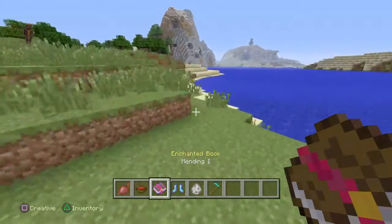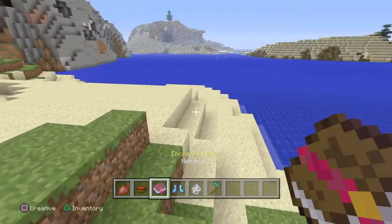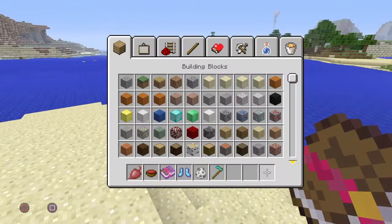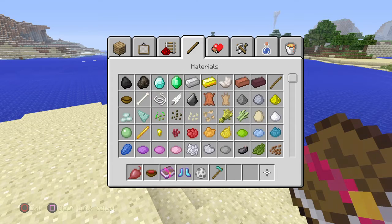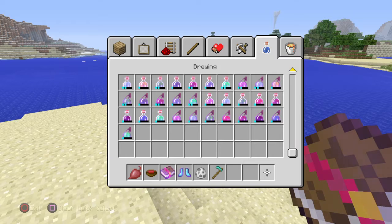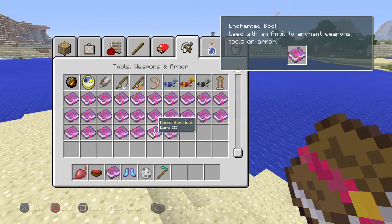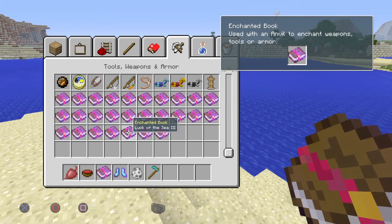There's the enchantment of Mending and then there's Frost Walker. I can't really remember what Mending does. We also don't have the Elytra, which would have been really dope to have — I would have said this whole update would have been entirely worth it for that. Lure III seems like a new enchantment as well.